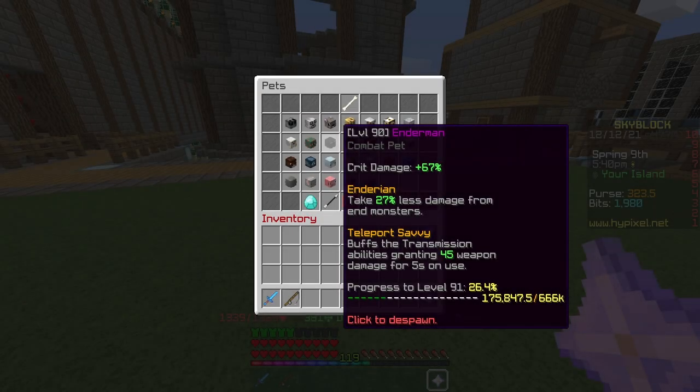Another thing you can do that's oftentimes overlooked is buy an enderman pet. Enderman pets from the auction house are only a few thousand coins. You can grind for them by killing endermen, but I recommend the auction house — it's just a lot less time. This gives you a lot of crit damage, especially for the price. It also buffs your damage by 45 for five seconds every time you teleport, and you take less damage from end monsters, which makes the enderman pet even better. This is more early game — there are many better pets — but for the price and for this video, I do recommend it.